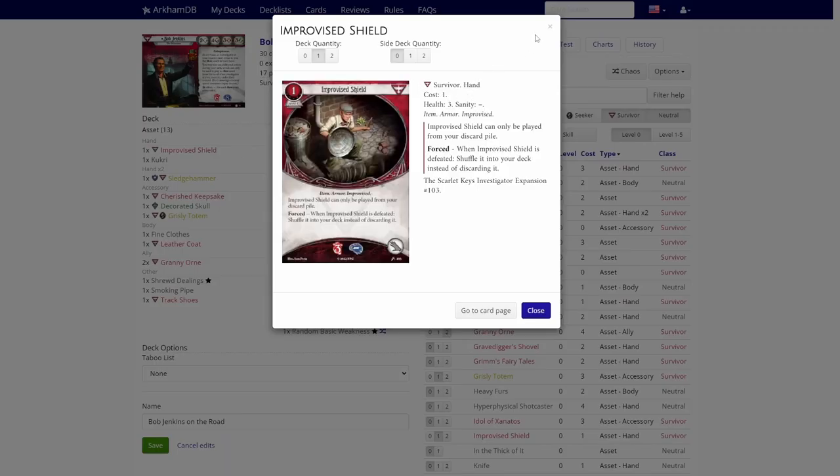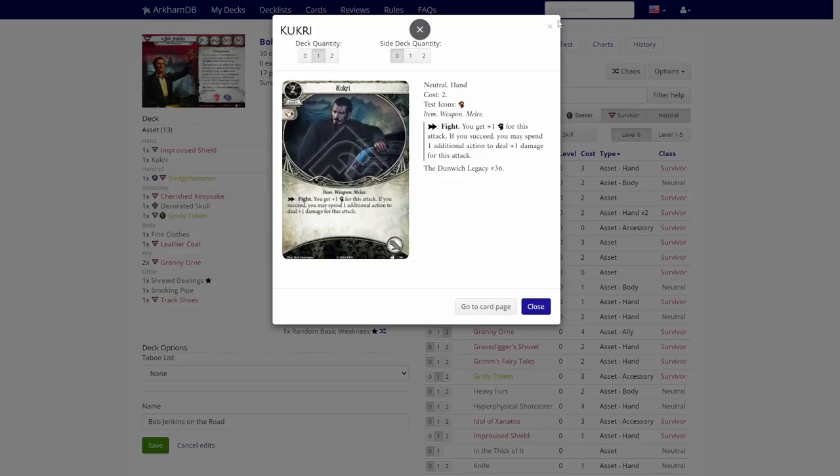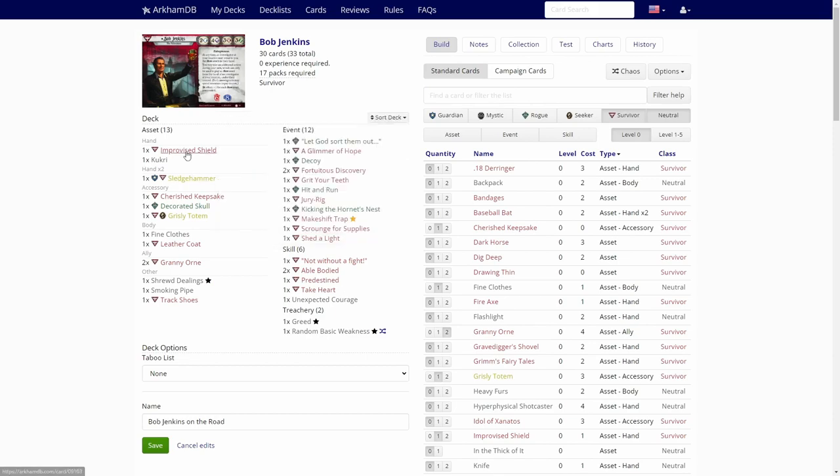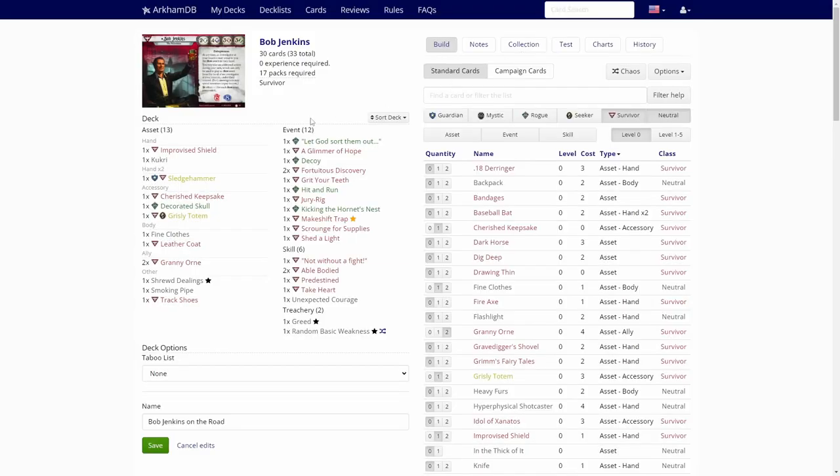Improvised Shield — total garbage for Bob. We can't use that. Kukri — another bad card. That's all the hand slots we get, except of course we have one Sledgehammer level zero. We are not getting good weapons for this run, so I think we are trying to investigate and evade the best we can.